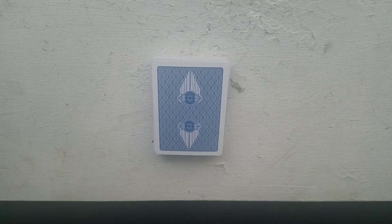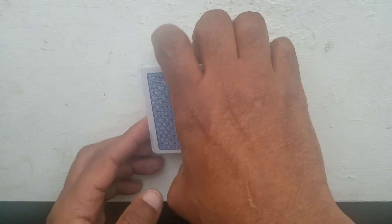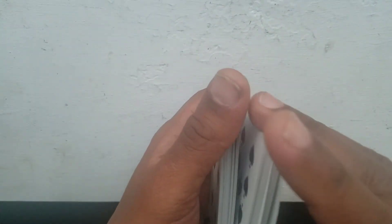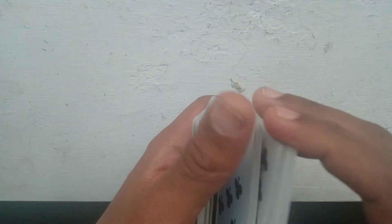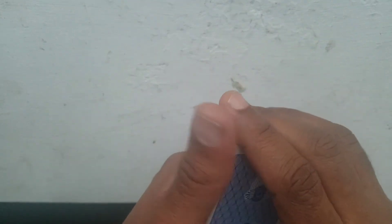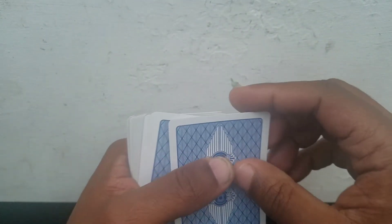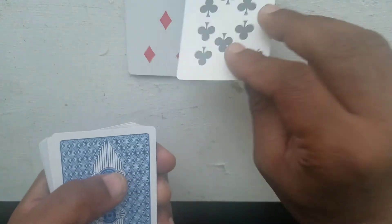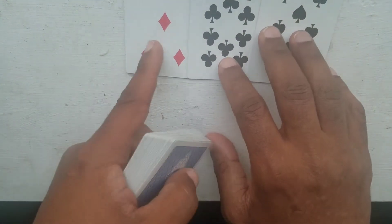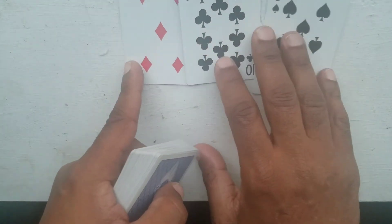I'll say that again just so that you get it: the red, black, black sucker's bet. The way it proceeds is that you get the cards and you shuffle them as much as you want — make sure you're shuffling, not just cutting them. You want to make sure they're all mixed up. Then you give your volunteer the option of laying down any sequence they want other than red, red, red or black, black, black. In this situation, they laid down red, black, black.